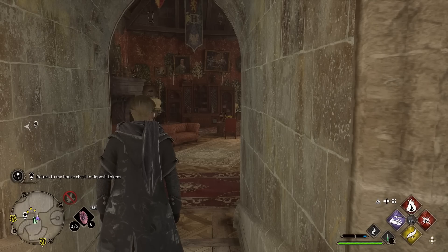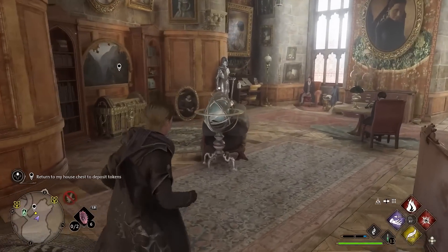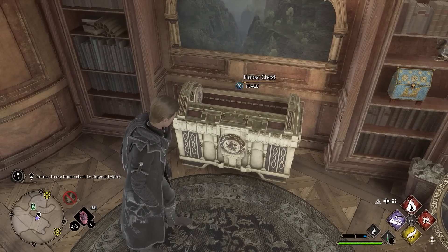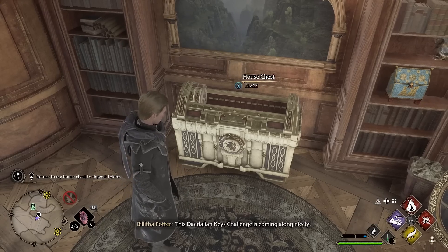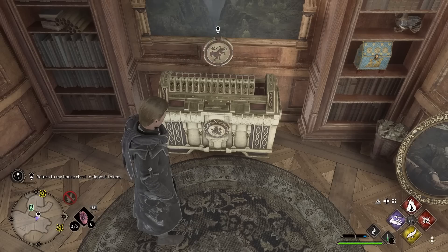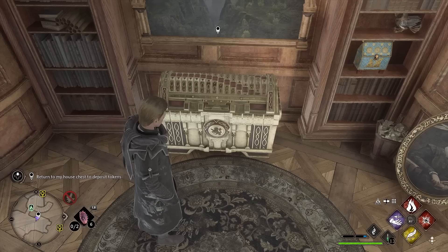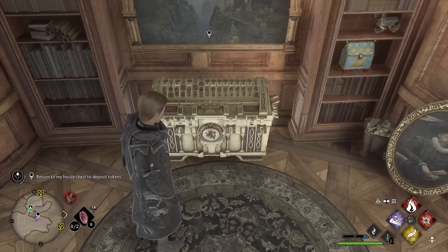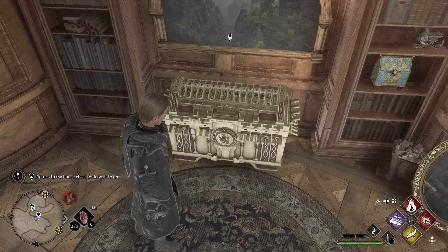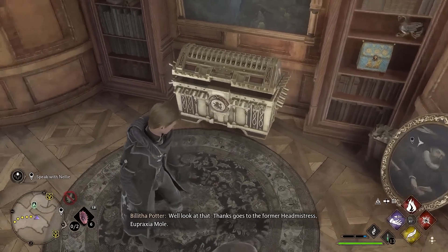Now we are back in our common room — I'm part of Gryffindor. If we come around the corner we are going to see our house chest. There is one token in there which was the very first one, but now we can start placing every single token. And we have done every single token. It does some sort of spinny thing, setting up a load of numbers, and we got the Gryffindor Relic House Uniform.